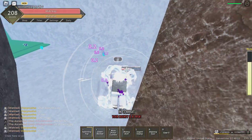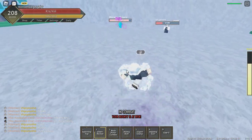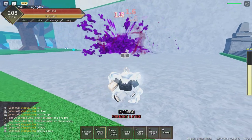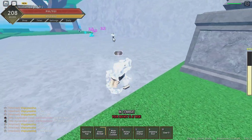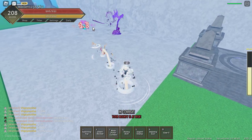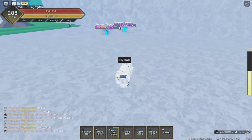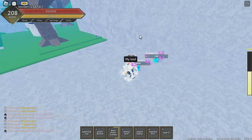Alright, next move is Don't Rock It. You hit a player like this — there you go, pretty cool. Next move is More Pistol Combo. There you go, that's the move.